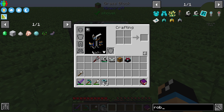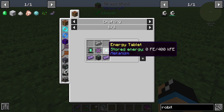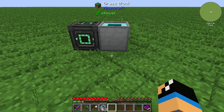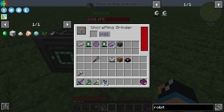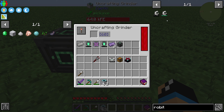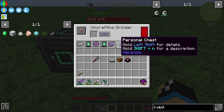If we take a look at our items, I already have a robot in my inventory. Let's look at the robot — to craft it you need a mechanism, steel ingots, energy tablets, atomic alloy, two refined obsidian ingots, and one personal chest. If we put the robot into the Uncrafting Grinder, it analyzes the recipe and we get out all the materials for the robot.